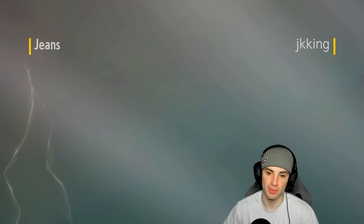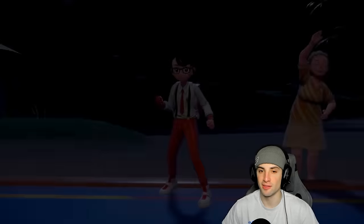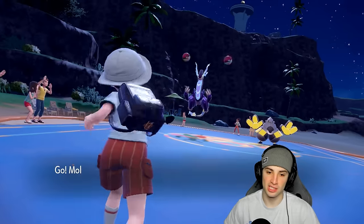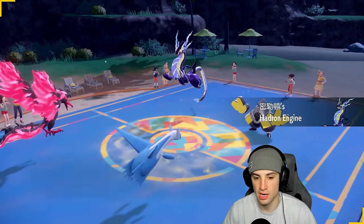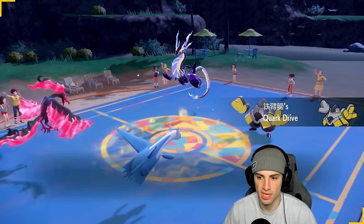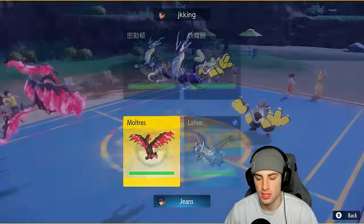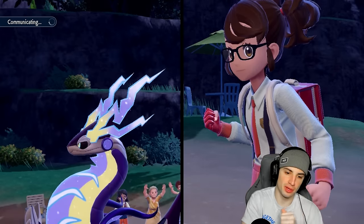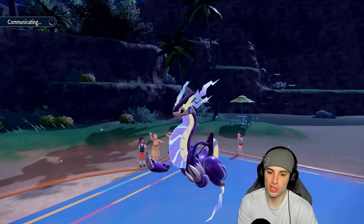Zamazenta has been playing really well — doing big damage with Body Press, a lot more than I expected without Iron Defense. It shows you don't need Iron Defense to rock out with the mon. Miraidon and Iron Hands come out for their lead — this is a little scary. Can I just double Protect to read out what they want to do? I think I'm going to do that.